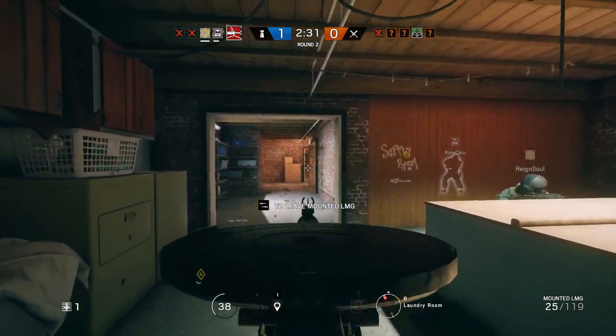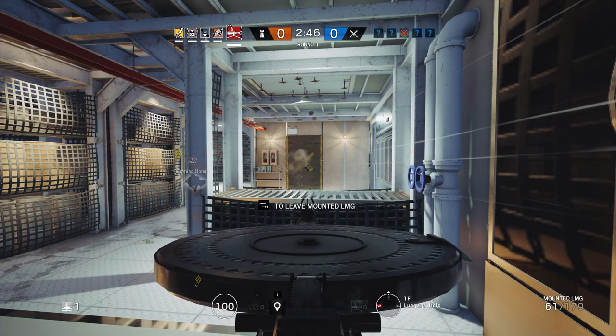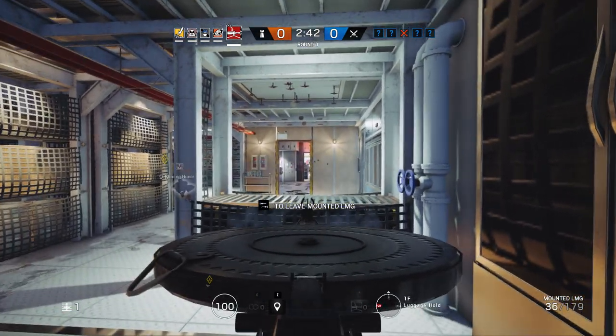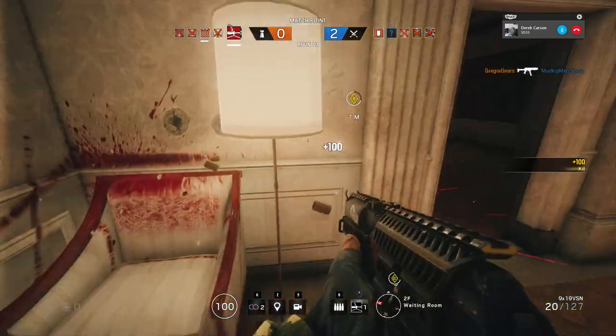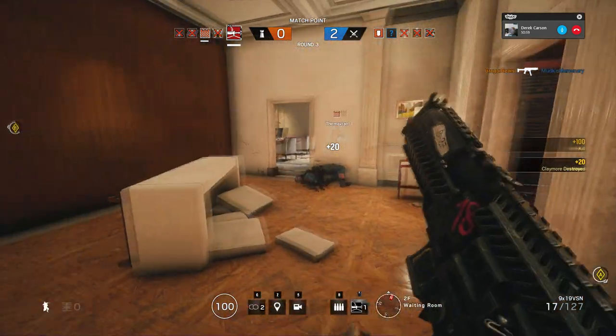Tachanka is a very situational operator that works well if you know how to place his MG. You can fire lots of bullets without reloading, so hold down a choke point and unleash a symphony of lead when appropriate. Tachanka works well with an SMG in my experience, and his 3-armor rating comes in handy for a guy that needs to stay stationary to use his ability.